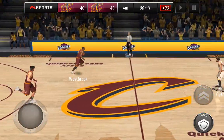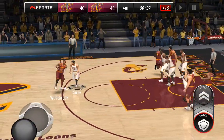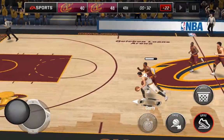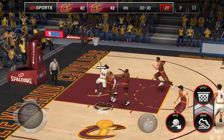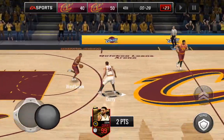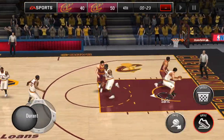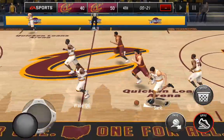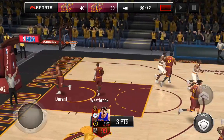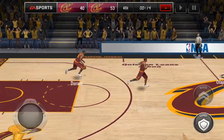Still looking good — we're definitely going to come away with a W here. It's just a question of how many points we score. The fadeaway off-balance is almost always a miss — but we get the board with Saric. We'll pull up with the three for him — hand down, man down, plus 10 — knocking down the three-pointer. We are straight money ball right now.